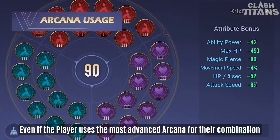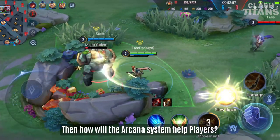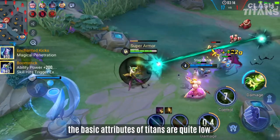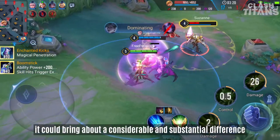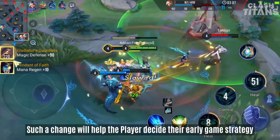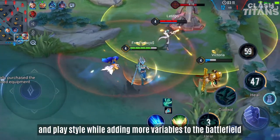Even if the player uses the most advanced Arcana for their combination, the bonus provided for the Titans will not greatly affect the balance of the game. How will the Arcana system help players then? During the early stages of the match, the basic attributes of Titans are quite low, so even if Arcana does not offer much bonus, it could bring about a considerable and substantial difference. Such a change will help the player decide their early game strategy and playstyle while adding more variables to the battlefield.